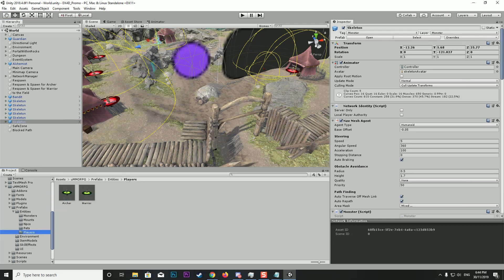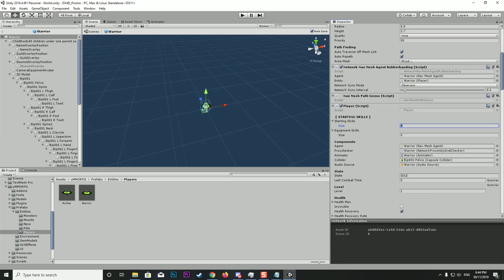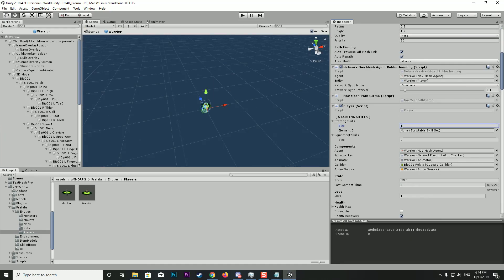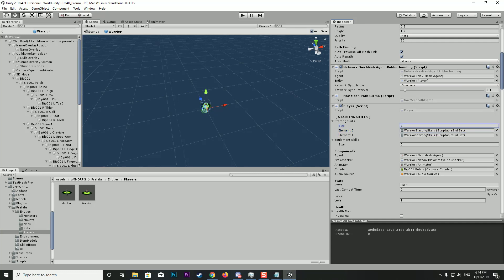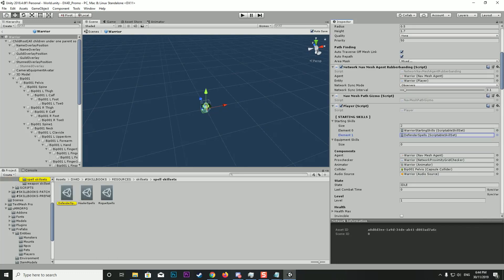Now we need to find our warrior and adjust that — I'll just do the warrior for the video to cut down on time, but it's the exact same process. Click on it, open the prefab, come down to Starting Skills, click one, and find 'Warrior Starting Skills'. Now we can actually add a couple more skill lists — one of the cool features is you can have several lists. We're going to add the Defender Spells as well.